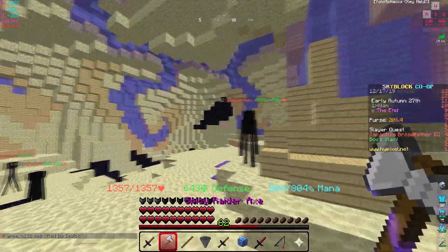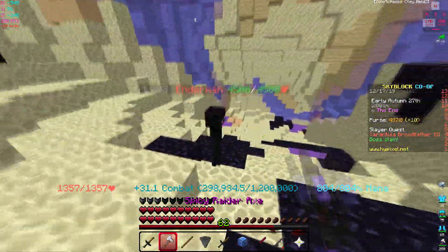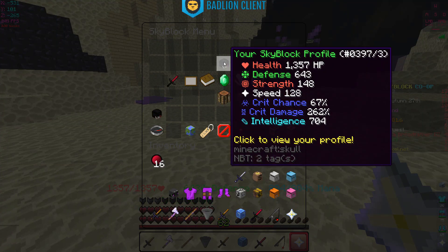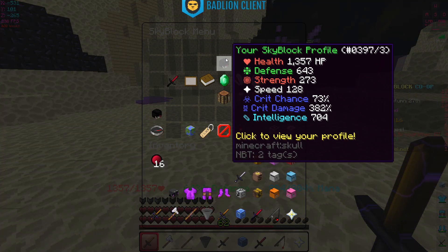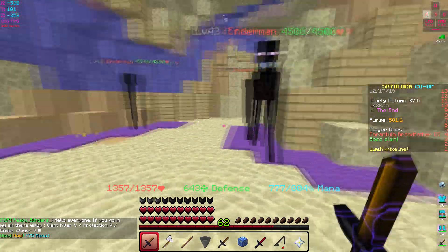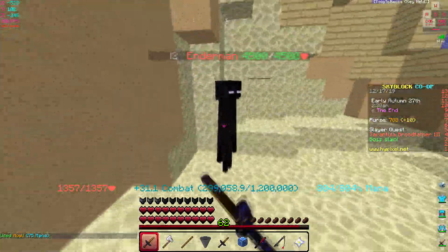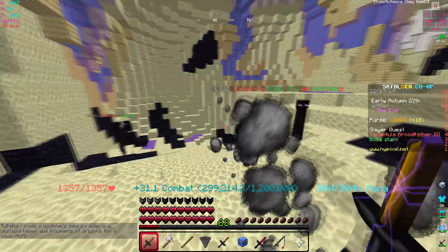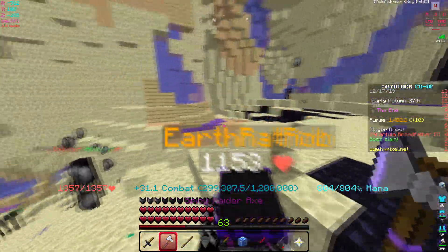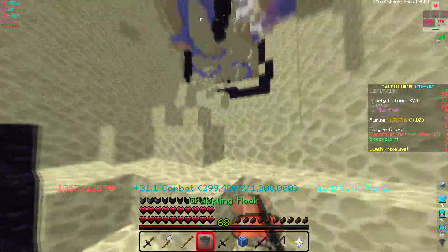Against Endermen with our current stats: Pigment Sword hits for about 21,000-21,368, and the Raider Axe hits for around 16,000. With the Pigment Sword our strength is 273, and after activating the Weird Tuba it goes up to 303. We then hit 23,000 crit damage - about 2,000 extra. With the Raider Axe we went from 16,244 up to about 17,900, so almost 1,700-2,000 extra crit damage.